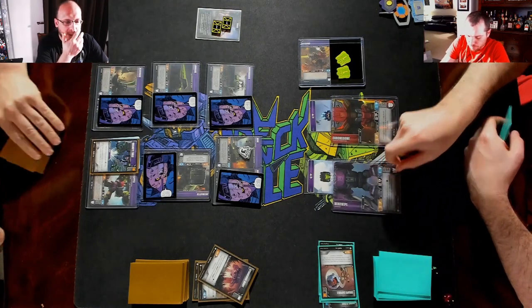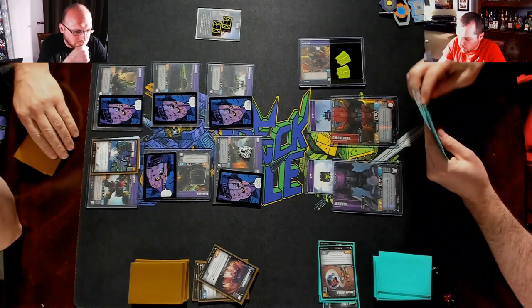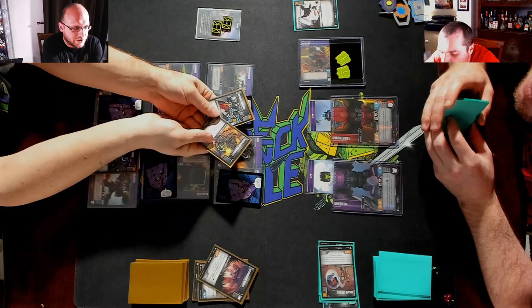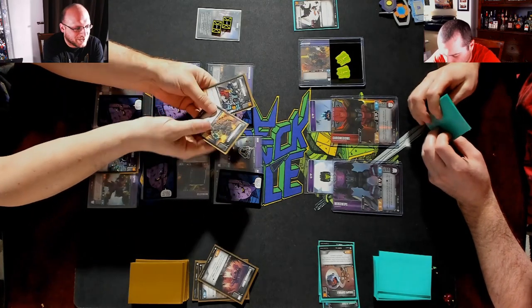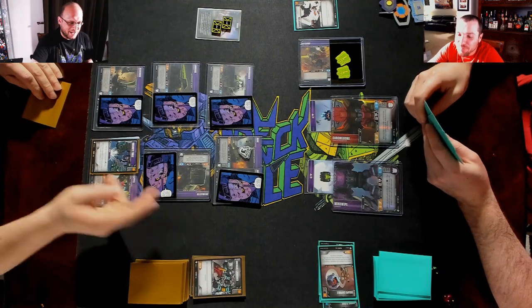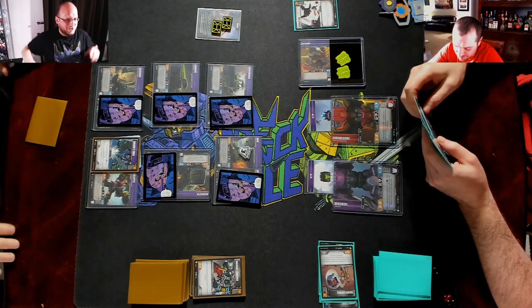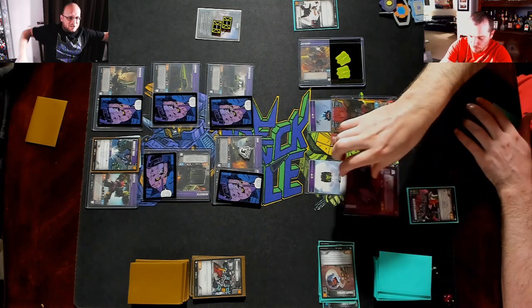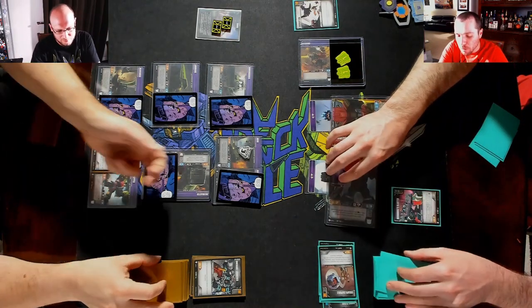Flip Mind Wipe. Disruption — look at your opponent's hand and scrap an upgrade from it. Get rid of the Grenade Launcher — the Grenade Launcher, please, please, please. Yeah, I was gonna play that — no, I need to get that on the field. Scoundrel's Blaster — send Mind Wipe to where we gotta go.